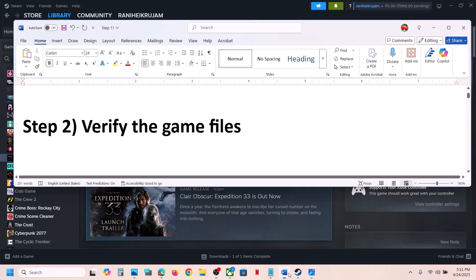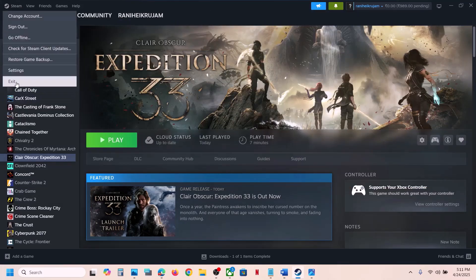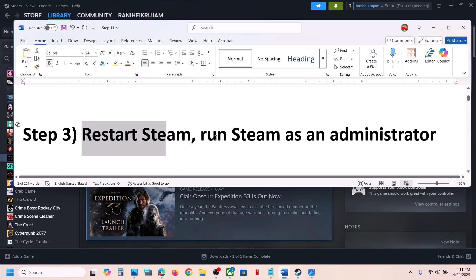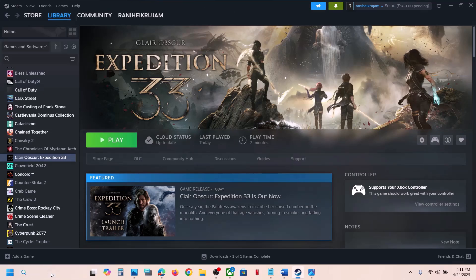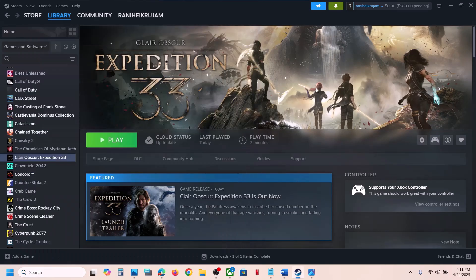The next step is to restart Steam. Simply close Steam, exit, then launch Steam once again and launch the game. If that does not work, run Steam as an administrator. To do this, exit Steam, type 'Steam' in the Windows search box, right-click on Steam, click Run as administrator, and then check.